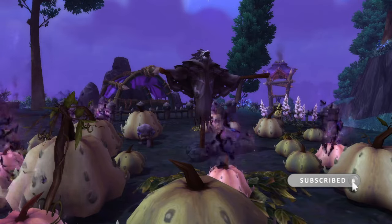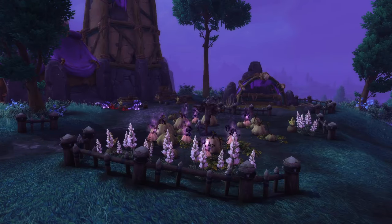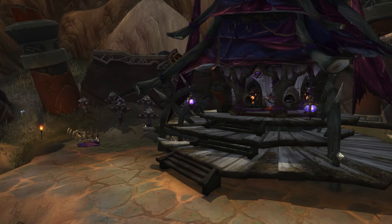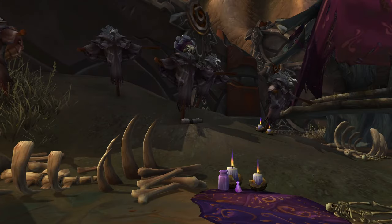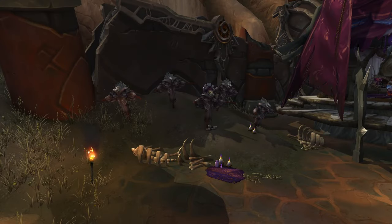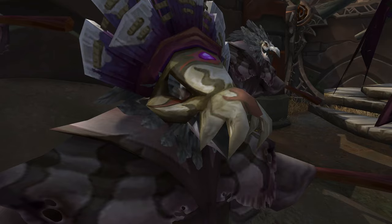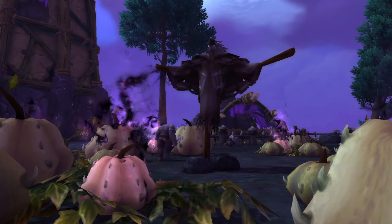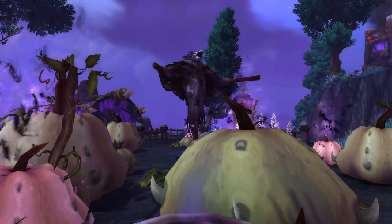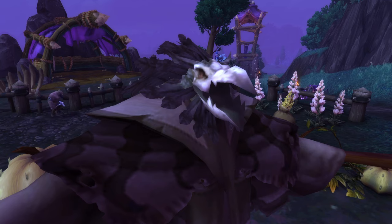Number four is the Arakkoa Scarecrow located next to the Void Touched Pumpkins in Shadow Moon Valley. I'm so happy we finally got a Scarecrow that isn't just a generic human looking one — we actually have an Arakkoa Scarecrow. I remember flying around the Spires of Arak and seeing these bird statue Scarecrow-looking things, thinking it would be so cool if they used these as Scarecrows, but I couldn't find any — they were just shrines. Then I flew over to Shadow Moon Valley and saw this. It's kind of ironic because it's a bird Scarecrow to chase away the birds. I really love it, and that's why it's number four.